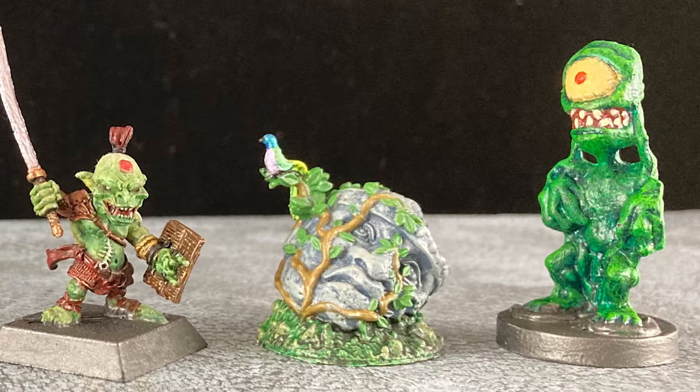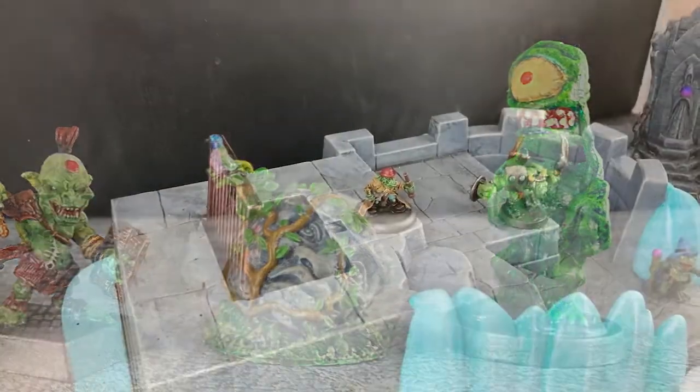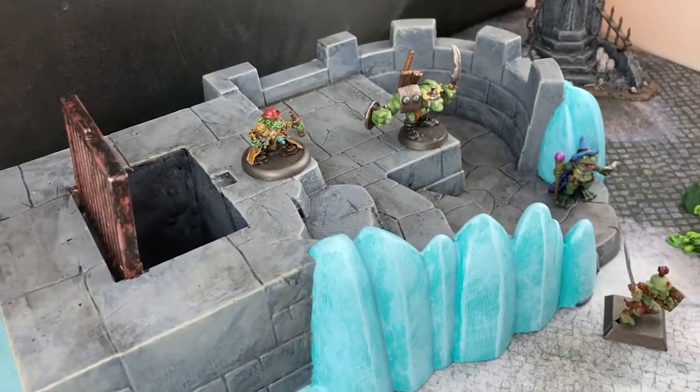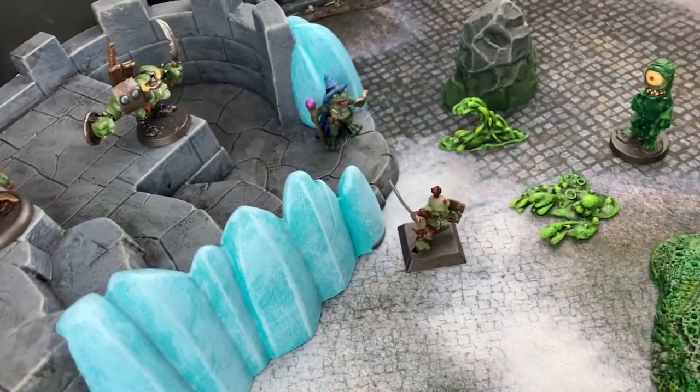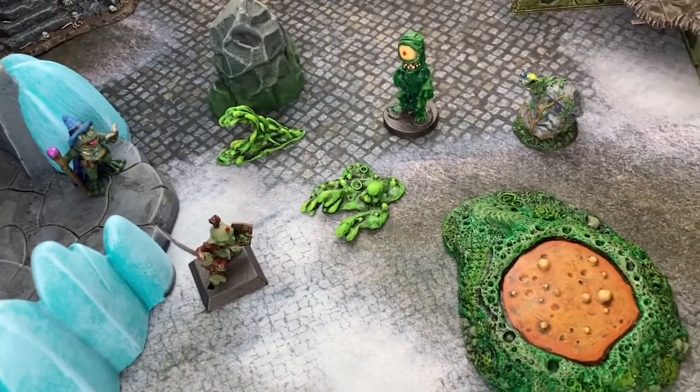I am quite happy with this lot. It was a fun project and I think it turned out great. And here they all are in their natural habitat — the frozen city of Felstad — preparing to battle it out with the dreaded Slime Lord over possession of the precious Takaka bird.